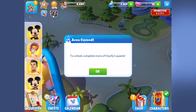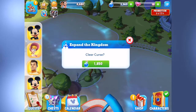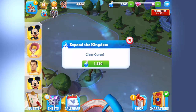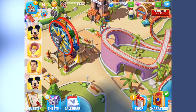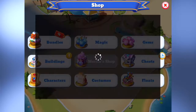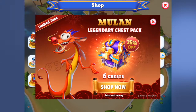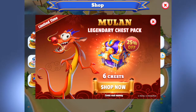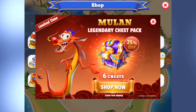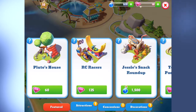This requires more quests completed by Goofy. And this one — 1,850 magic to clear this. Guess what? I have that, let's do it! So now I've got all this land and I don't seem to have any attractions or buildings to put up. Look what popped up — Mulan Legendary Chess Pack, for a limited time, 25% off when you shop for six. Mushu is played by Eddie Murphy in the Mulan movie — if you haven't seen it, it's so good.